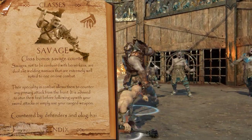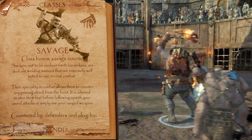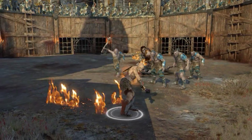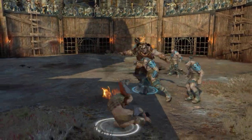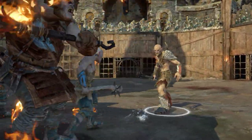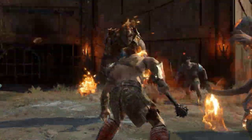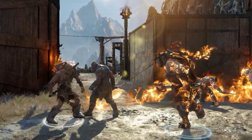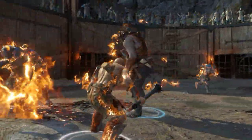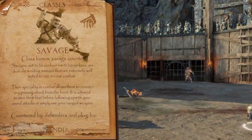After the Olog-hai we have the Savages. Savages are what Berserkers were in the previous game — they wield dual weapons, generally axes, and are exceptionally well trained in one-on-one combat. Their class bonus means you can't use your primary attack on them as they will counter it with a low damage attack. You either want to stun them first or attack them from range. Don't confuse Savages with the advanced class Berserker though — they're not the same, though it is a good combination. Savages are generally countered by Defenders and Olog-hai.